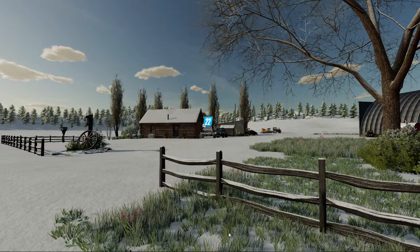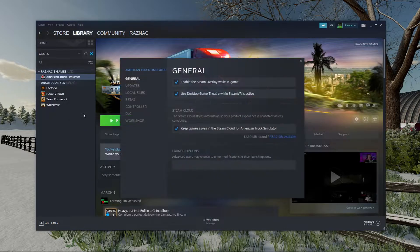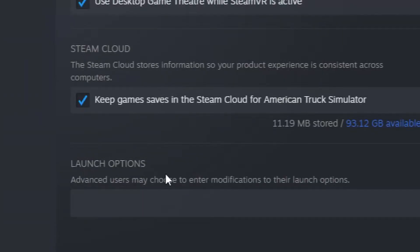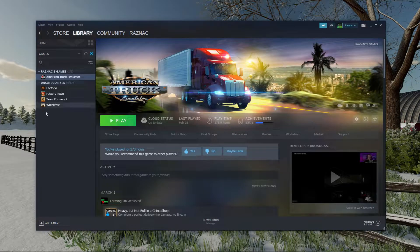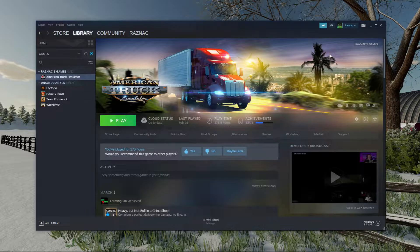Now if you're playing on Steam, it works very similarly. In your library, find your Farming Simulator 22 game — I'll use American Truck Sim as a stand-in since I don't own FS22 through Steam. Right-click it and click Properties. At the very bottom you'll see Launch Options — it says advanced users may enter modifications to launch options. Type in -cheats and close. Next time you open Properties, -cheats will be right there. That does the same thing for Steam users as the shortcut method does for standard PC users.